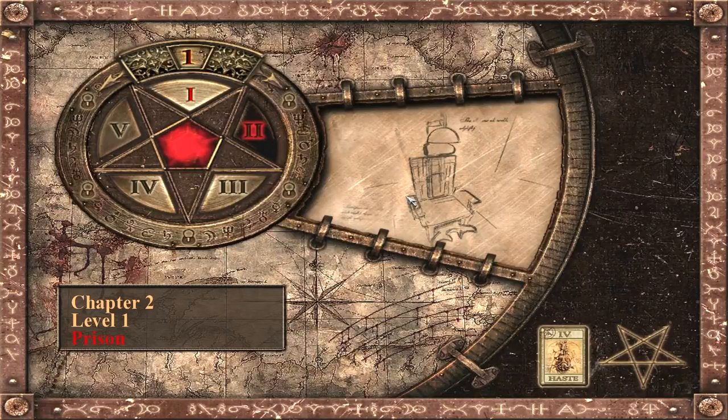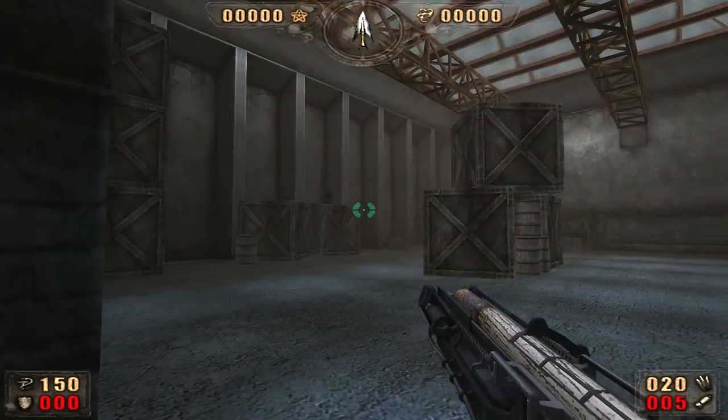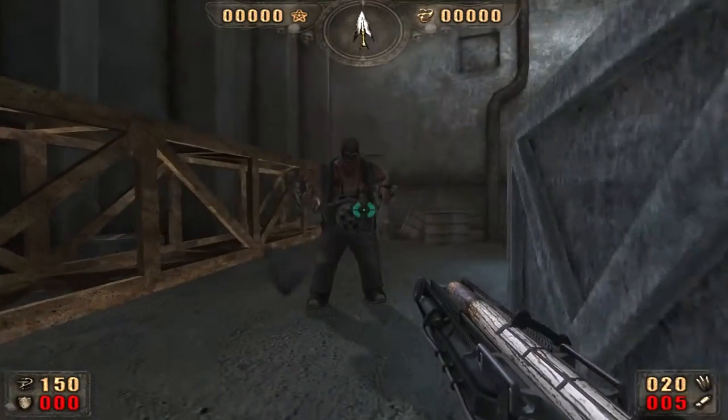Hello everyone, this is Garrett and this is Painkiller. We're gonna do the prison level, level one of chapter two, which is apparently only available on difficulties nightmare and upwards. This level starts off quite nice and immediately the moment we start walking forwards, boom, new enemy types — they have machine guns in their belly.